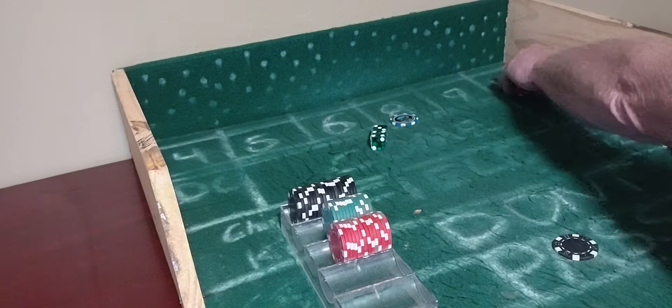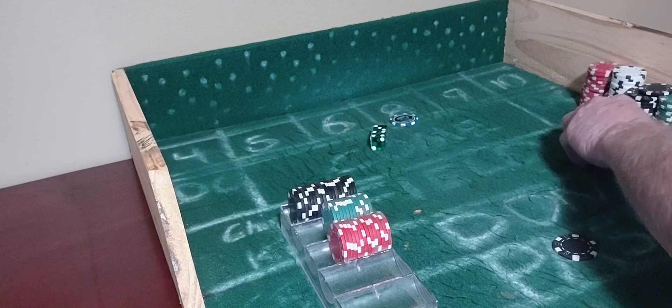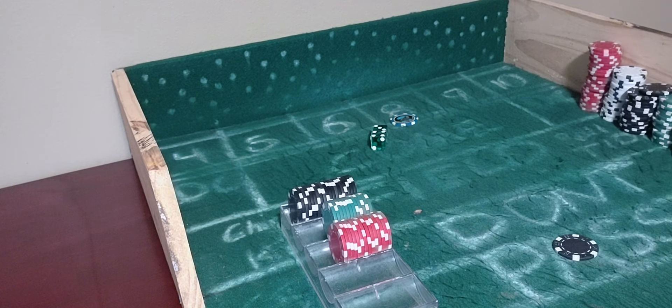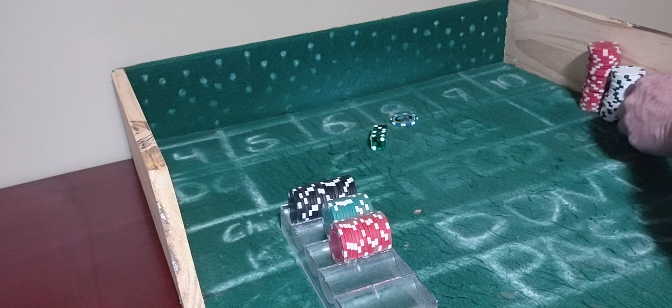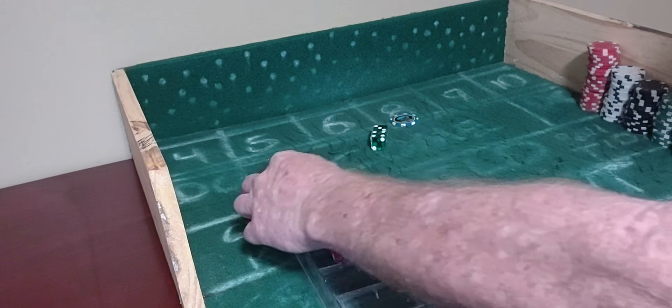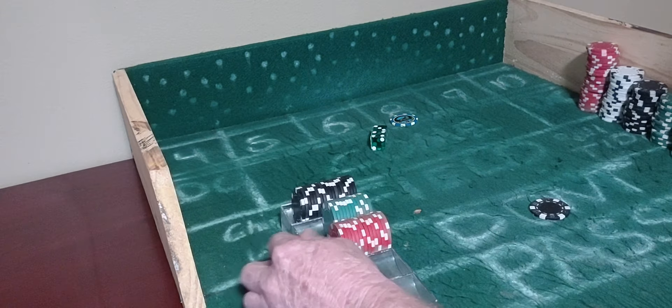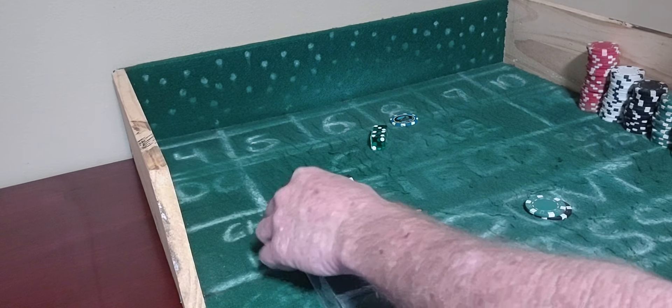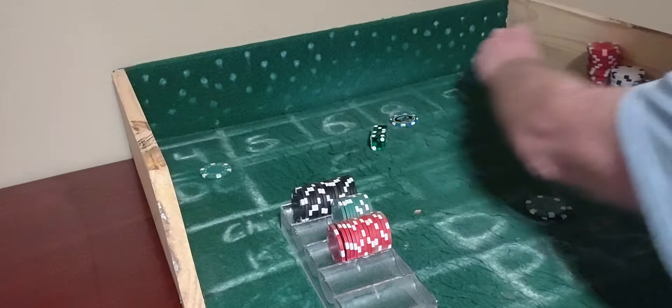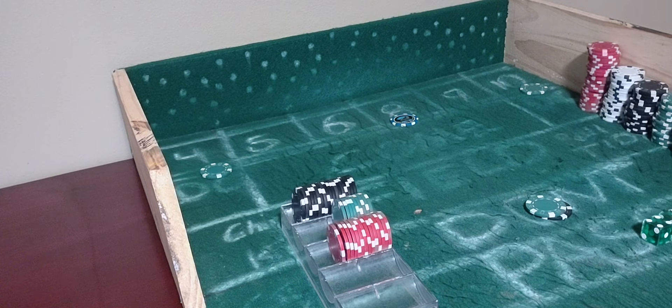Pass line and the don't pass — it ain't winning nothing. When we own them, just the opposite happens. But that's okay. We go to $125 on the don't, and I'll get $25 on the 4 and 10. Maybe the 4 and 10 can keep us in it.